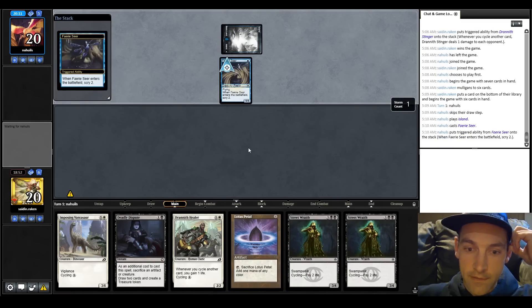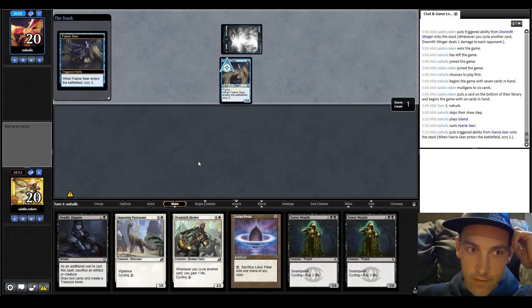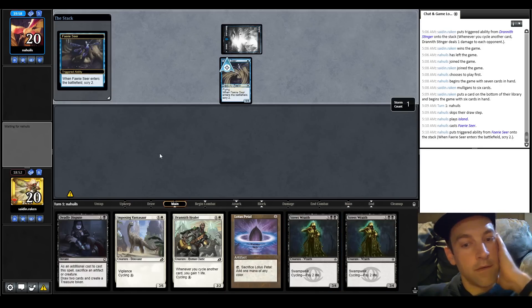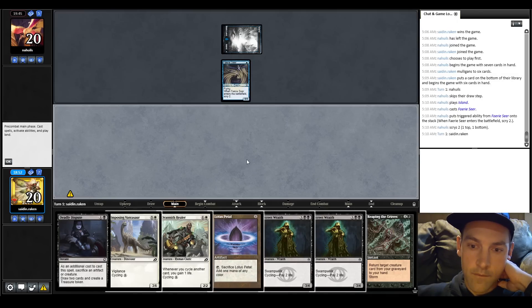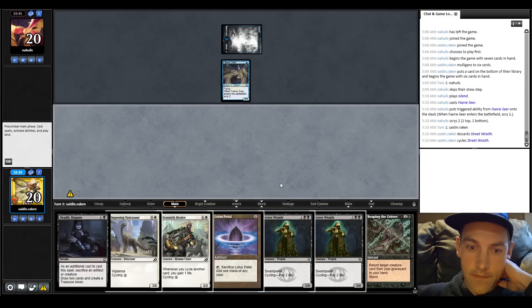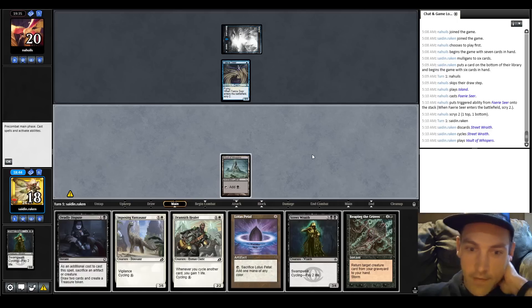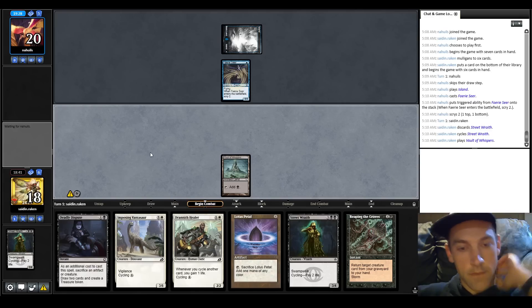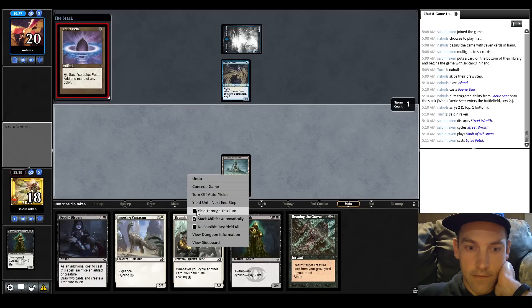Faerie Seer for them. One of the things is that Street Wraith is so powerful as a free cycler - it's huge. They're going to go top, bottom off the Faerie Seer. I'm going to cycle and found the land - never didn't have it! Pass the turn. Let me turn off my auto yields. Play out this Lotus Petal and pass.